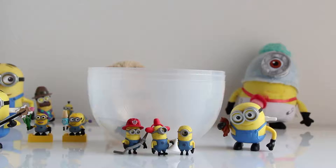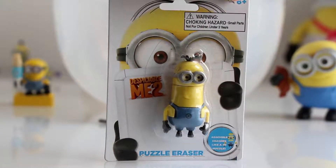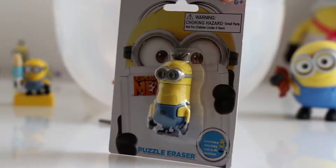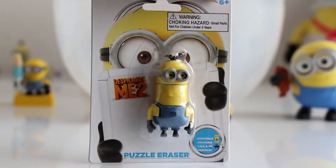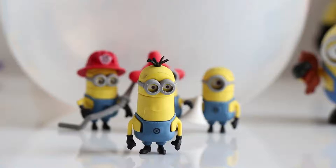It's time to open the very last toy in our surprise egg. The very last toy is the Despicable Me Puzzle Eraser Minion, and this one is Tim. Let's open it. We know it's Tim because he's so tall, and he has two eyes and the hair sticks out of his head.